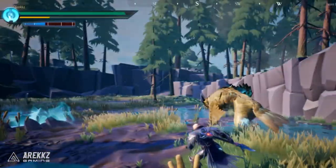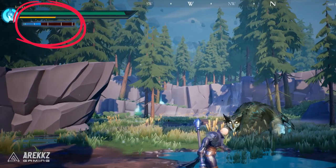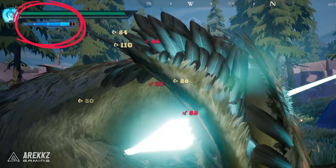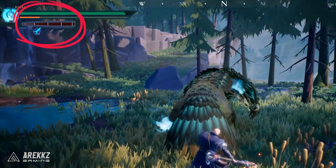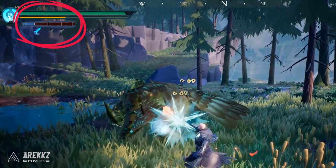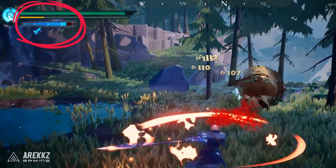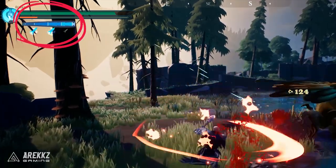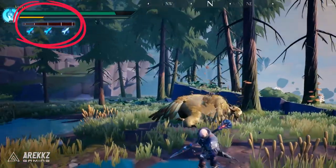Moving on to the ranged attack system. At the top of the screen you have your meter — the more you attack the more it builds, but it also rapidly depletes. When you get it near the top, press RB to bank the meter. A small bullet-like icon appears below; this is what you use for ranged attacks. You can do this up to three times to bank multiple shots, so it's handy to bank as you go so you always have shots in reserve.